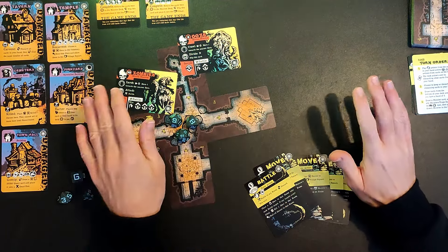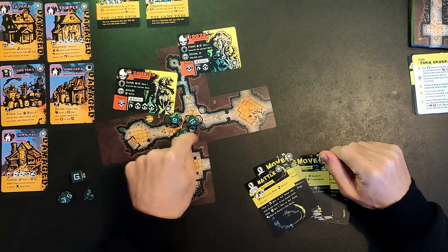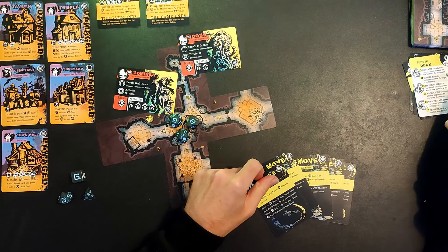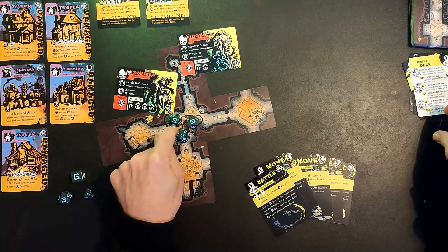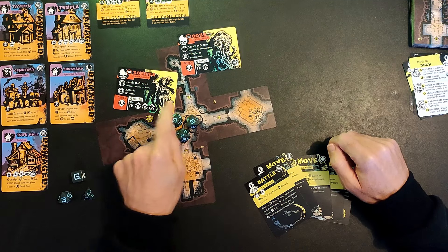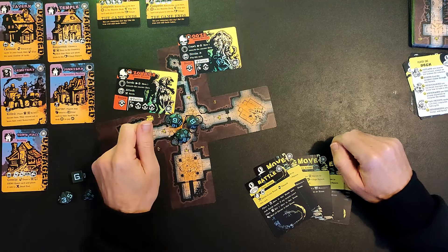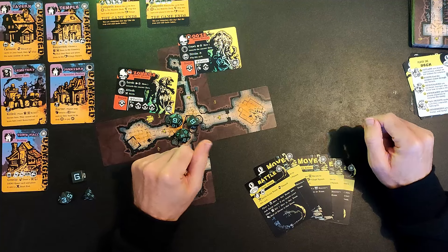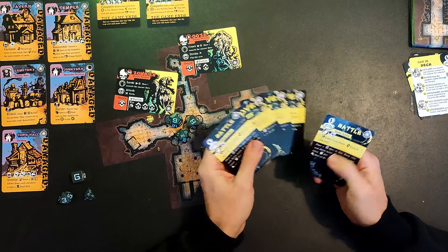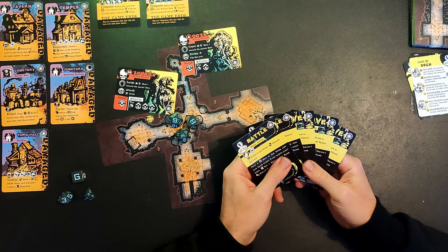So this is where we were. We have been through a couple of rounds. Three of our heroes are represented by these dice - the war priest, the berserker and the mercenary. They have found themselves in a room with some zombies. We've got some ooze up in this direction and we're at the start of a new round. I have my action cards here; we've currently only got move and battle cards, so we can move, battle, or a combination of the two.